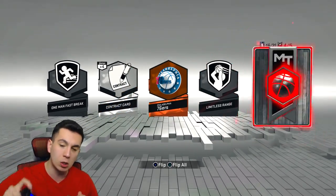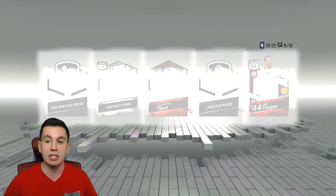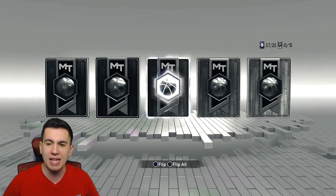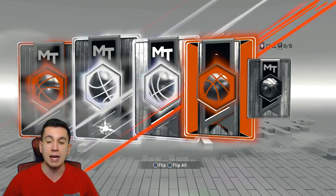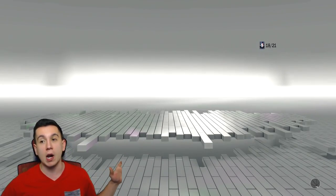We got a Ruby — Jeff Teague again. I don't want to see you smiling at me anymore. I just want to see the Greek Freak. Give me Giannis. Not in this pack, unfortunately. I really, really want him — as we pull a Jabari Parker. Maybe that's a sign — hopefully it's a sign.